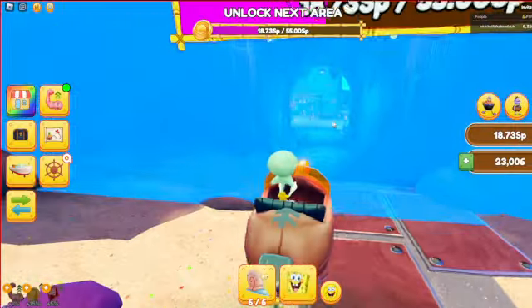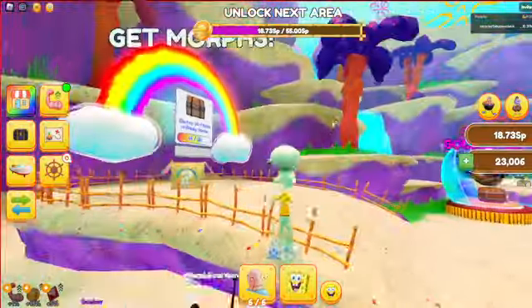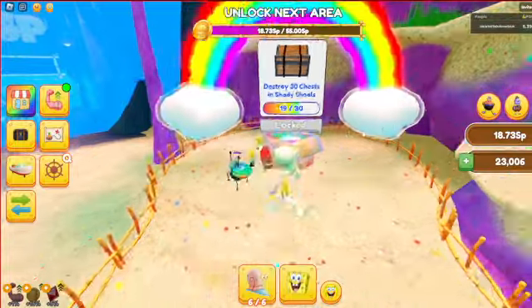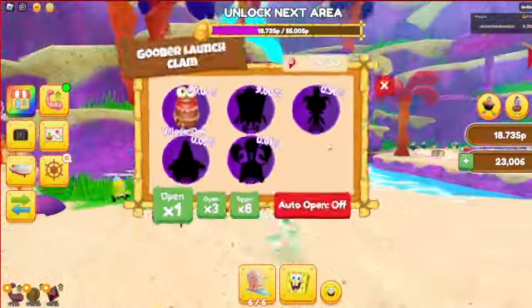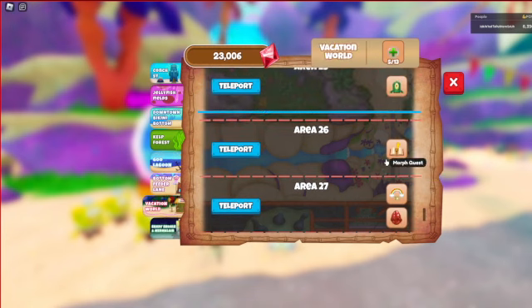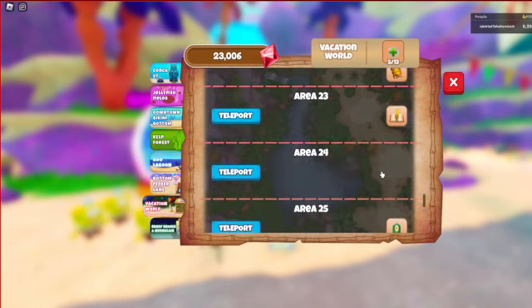I have not unlocked this area yet so I can't tell you what the eggs are in there because I don't know. Destroy Freddy's Chefs in Shady Shows. The Super Goober Club, Super Goober Clam. And then here's the art thing. There's also the Wombolator which is pretty cool.